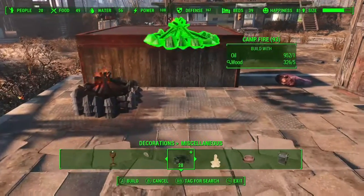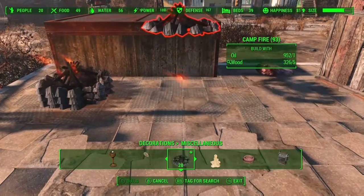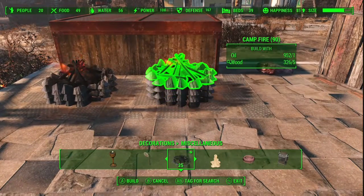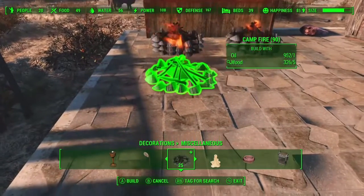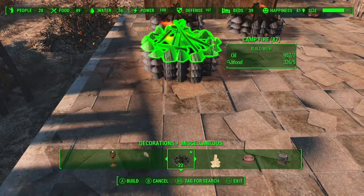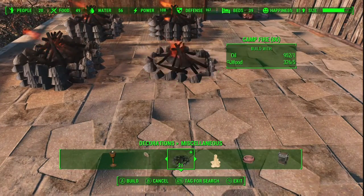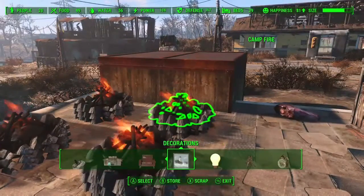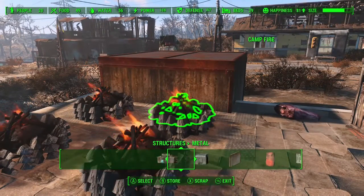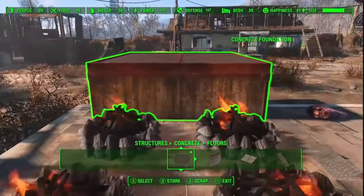I'm spamming the button, stacking three high — you can stack up to six. Three is high enough because it's a good height to barbecue at. I'm trying to space these on a standard floor square, and my barbecue is adjustable in height, which is what I'm using the concrete foundation for.